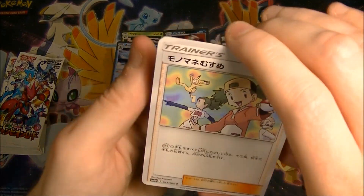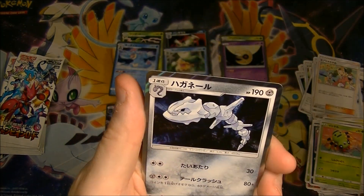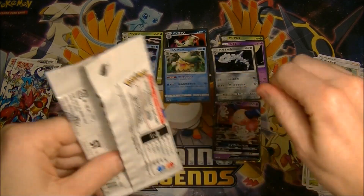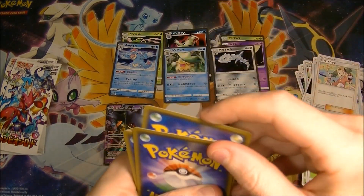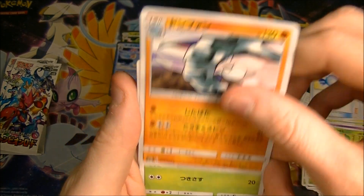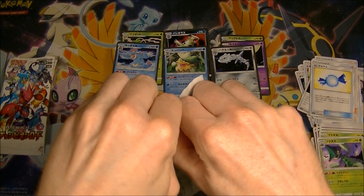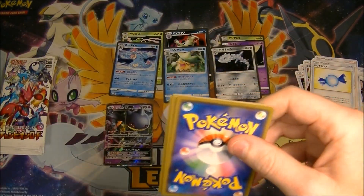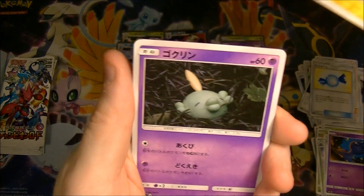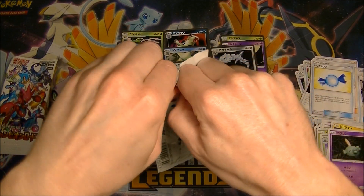It's funny - some of these trainers are only commons or uncommons but you really don't get that many of them out of a box, maybe one or two. There's Copycat - we've seen her already. Let's go, give us something! We got Steelix - looking kind of cool. I can't remember what set all these cards are from but I'm sure people will recognize them. We're getting Cacnea now - it's actually a kind of dark artwork with crows or something flying in the background.